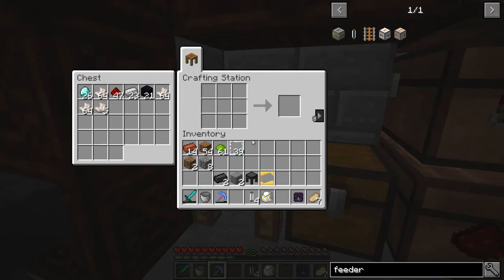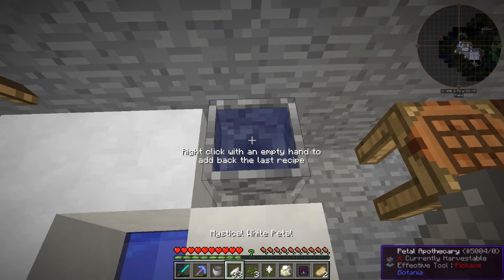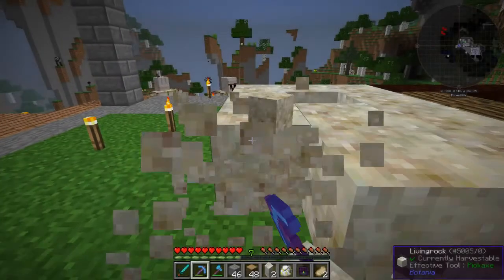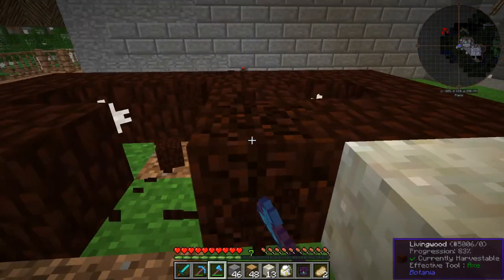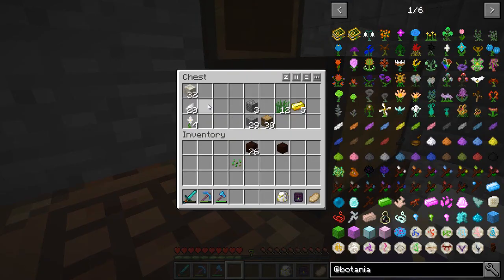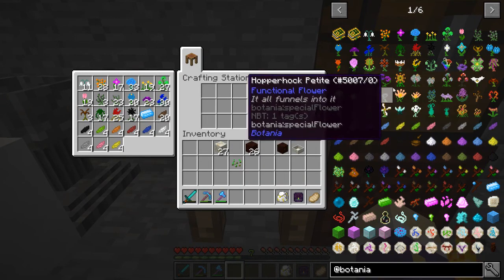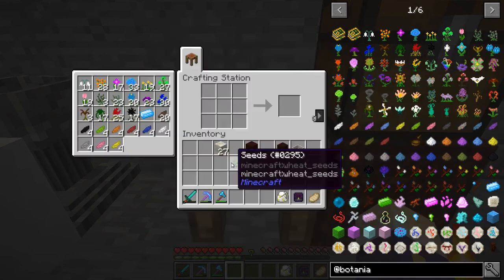I also want to create some pure daisies because we're going to need them — doing a little bit of basic Botania. We're going to need some living rock and living wood to make Botania things. We're going to need a mana spreader and a mana pool. We also need a basic mana generation flower, and I think the easiest one is probably endo flame: brown, brown, red, and light grey.